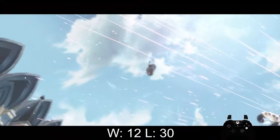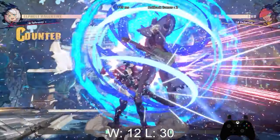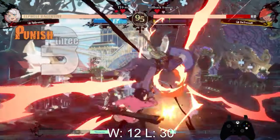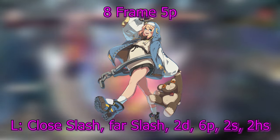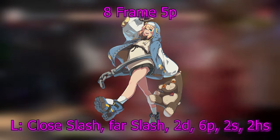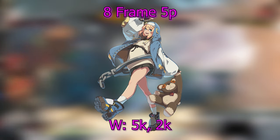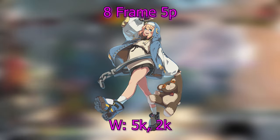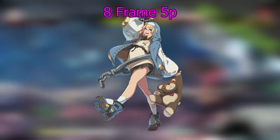Let's start with the button 5P. 5P can only counter the unsafe entry, but not all of the entries — it varies per character, since not all 5Ps are created equal. Starting with the highest frame 5P, 8 frames, and the only character with this is Bridget. She loses to close slash, far slash, 2D, 6P, 2S, and 2H entry, but she wins against the 5K and 2K entries with her 5P.